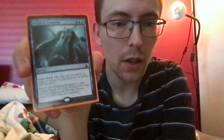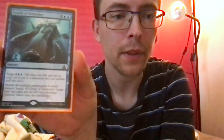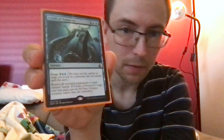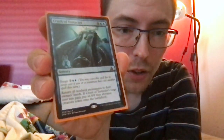Crush of Tentacles — this one's in here because you get an octopus. It's four blue blue for a sorcery: return all non-land permanents to their owners' hands, symmetrical effect. But it has a surge cost of three blue blue — if you've cast another spell this turn, you can cast it for five instead of six. And if you do, you also get a free 8/8 octopus creature token. So instead of six mana bounce everything, it's five mana bounce everything and you get an 8/8.